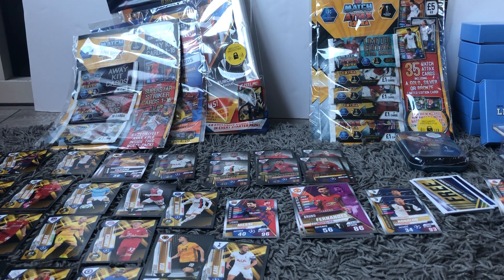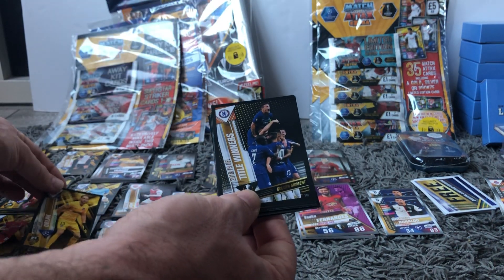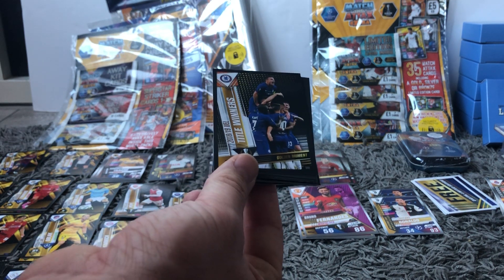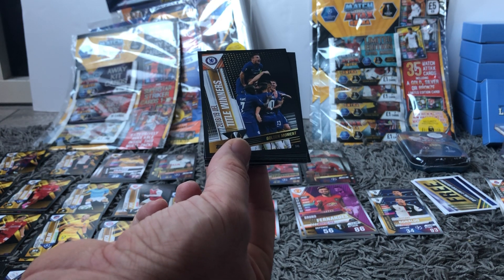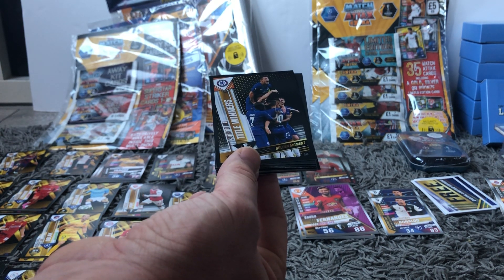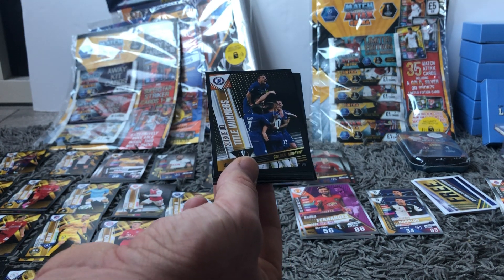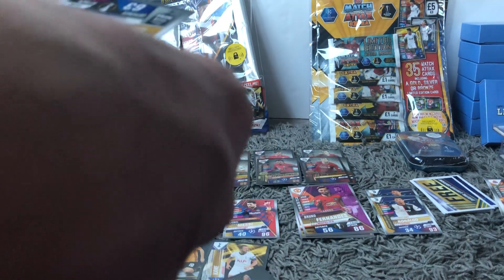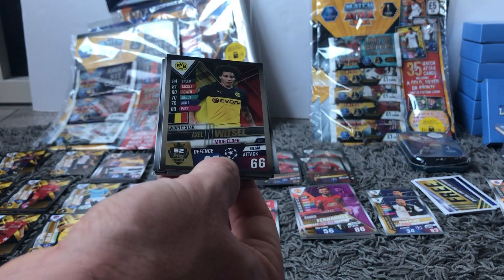The last packs on these multi-packs are properly glued into place. The sticker cards we have here - we have Oblak, and then a title winners sticker card for Chelsea for 2018-19, a golden moment card, which is number 14 and I think is pretty much the last sticker - so that is another one we need. Pretty cool. And then we've got lots of base cards and then a Witzel World Star.